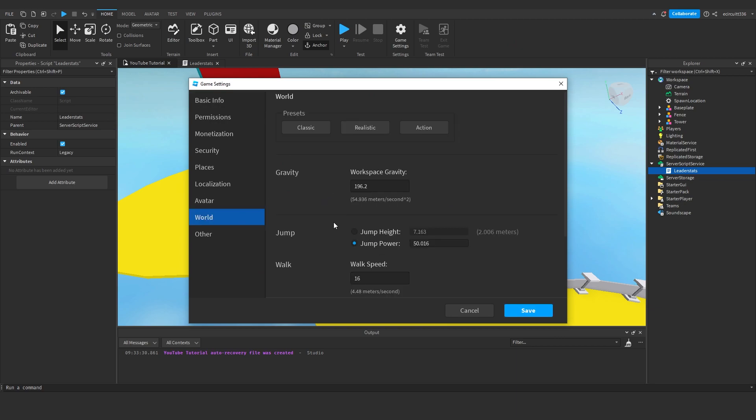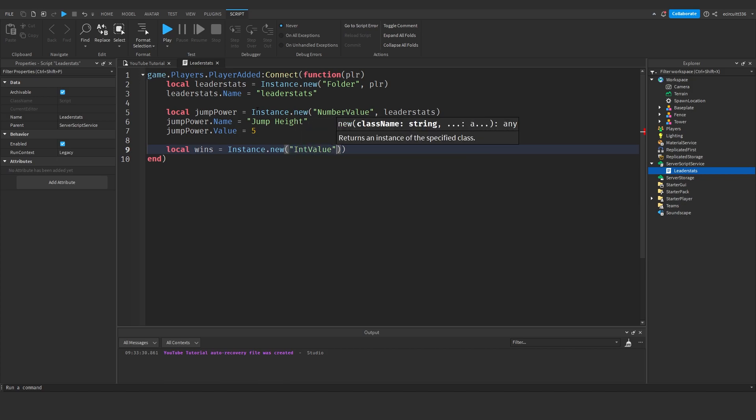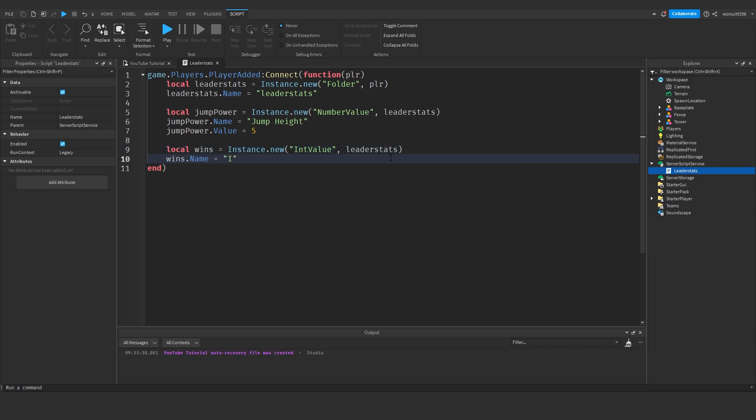We're going to be using a default jump height of 5. Next we'll say: local wins — because we're going to need a wins variable — equals Instance.new('IntValue') and this will be inside the leaderStats. Then wins.Name = 'Wins' and wins.Value = 0 by default.